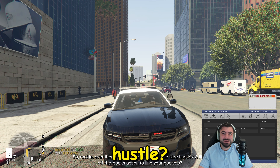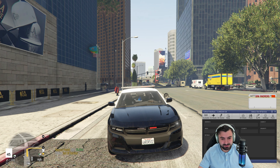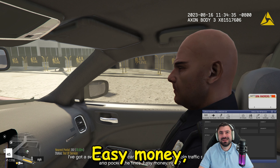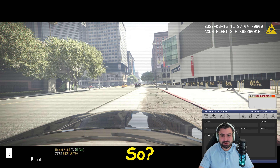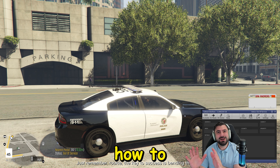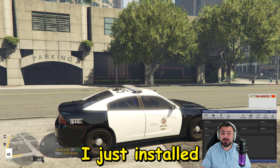The AI partner asks: 'Rookie, ever thought about setting up a little side hustle — some off the books action to line your pockets?' Yeah man, what do you have in mind? 'We can do some under the table traffic stops and pocket the fines — easy money.' Definitely, let's do it. This is called Inworld Sentient Streets — I'm going to show you how to download and install this properly. You can also do this on the vanilla game, which is recommended.